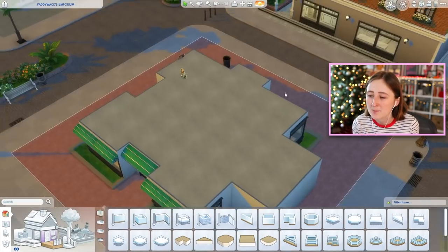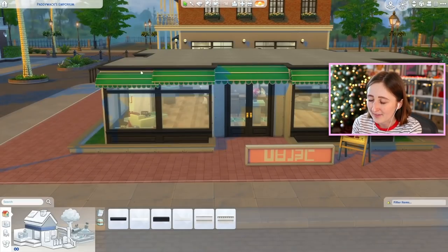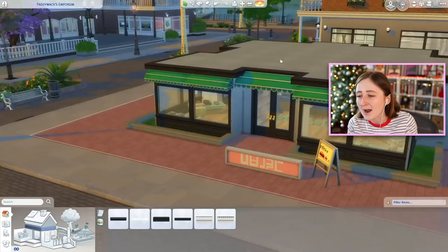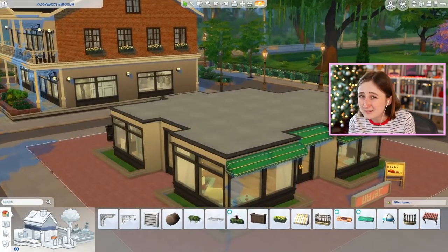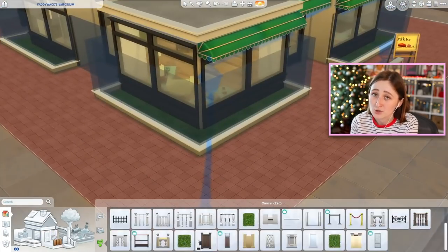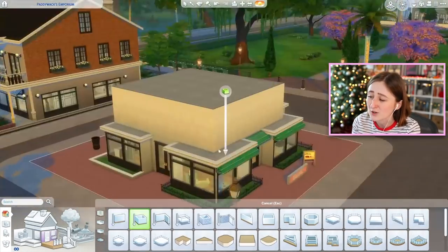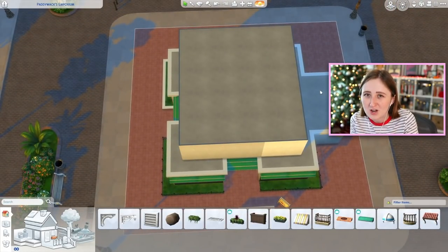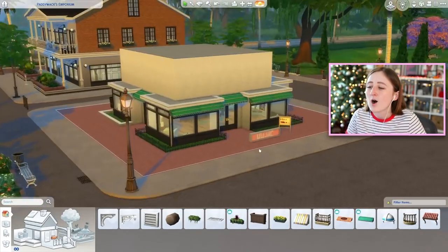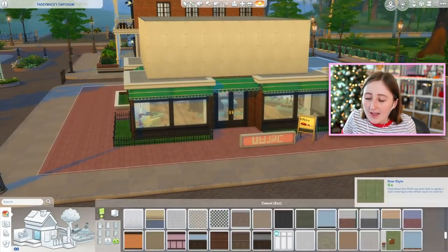I also kept the upstairs, which originally was empty — it just had some boxes and empty rooms. But I managed to make the upstairs have the bathrooms and a couple of extra furniture pieces for sale. Most of this place is a toy store with lots of toys to buy, but upstairs there's a toy box, a bookshelf, and those little tiny bear chairs — things you might want to buy, but not as exciting as the downstairs toys.